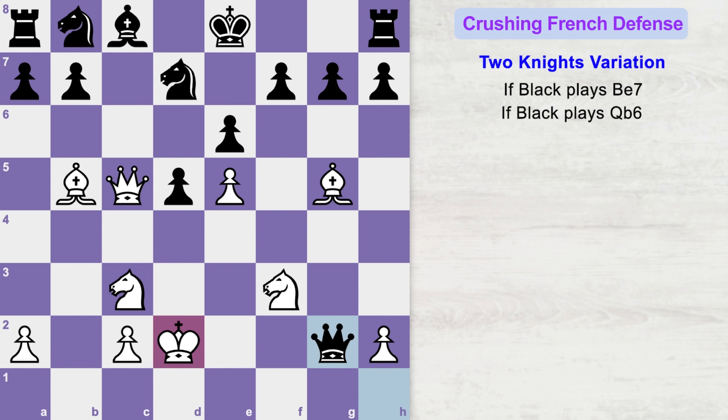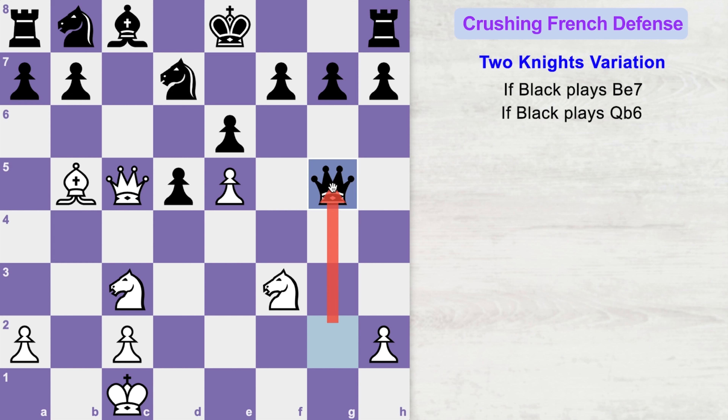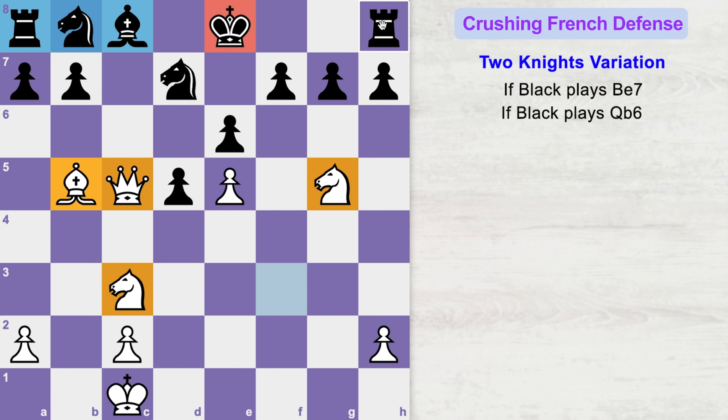Black will play queen takes g2 check. King goes to c1. Now queen takes g5 check. Black will sacrifice his queen for the bishop in order to stop the checkmate threat. You can happily capture the queen back with your knight. You have reached a position where black does have material advantage, but white's active pieces and black's king still stuck in the center with undeveloped pieces makes black's game very scary and vulnerable to white's deadly attack.